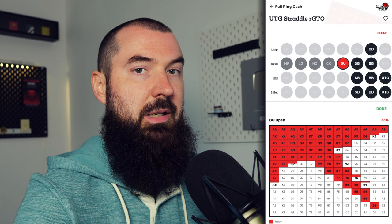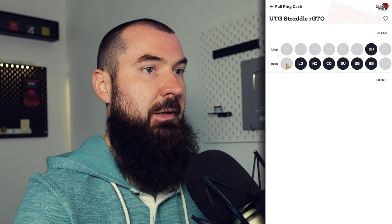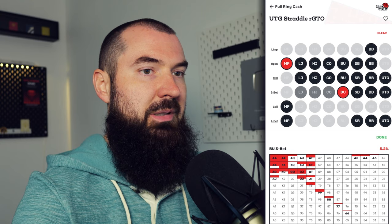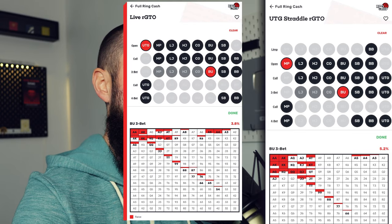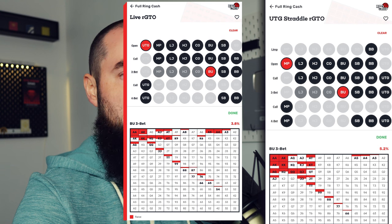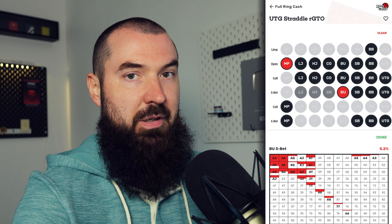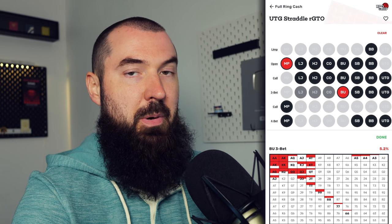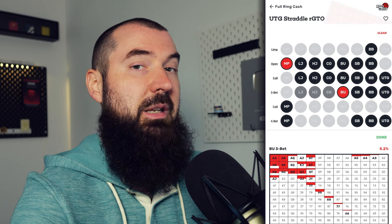Looking at a spot where the first-act player opens and the button decides to 3-bet, the solver suggests the button 3-bet with 5.2% of hands. Comparing that to the live GTO solve, that's only a 3.8% 3-bet in that spot — almost a 50% increase in 3-betting frequency. I find that a little bit interesting, not super shocking, but interesting nonetheless.